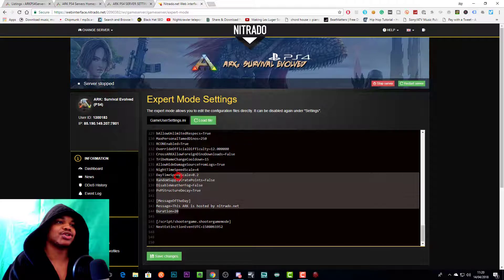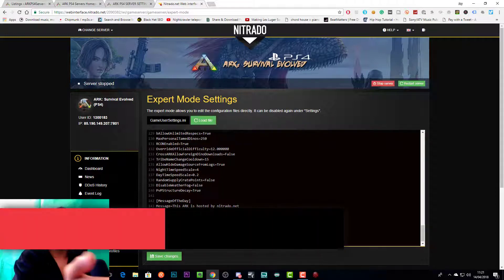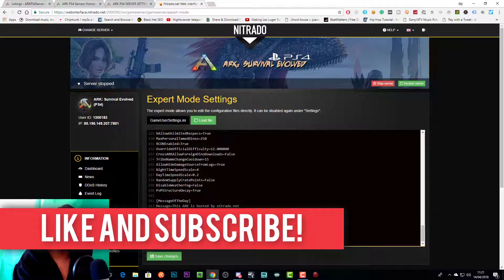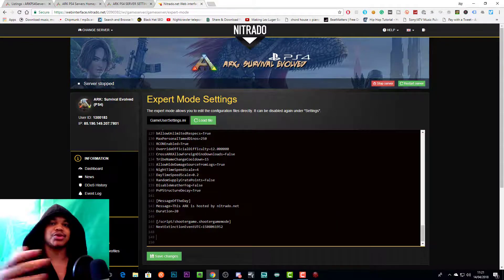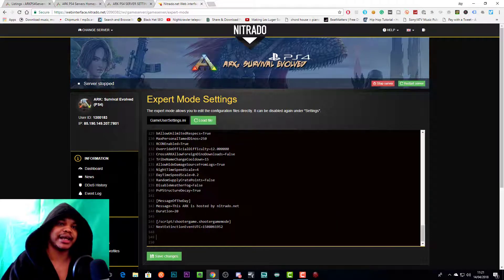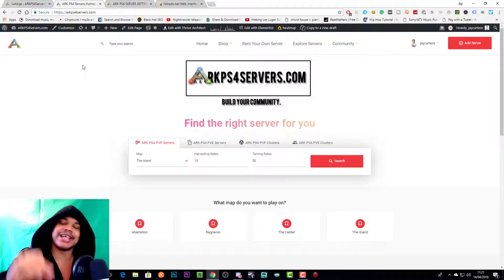You can get your code set up in way less time with the text file. With the PDF you kind of had to scroll down, but with the text file you just click in, press Ctrl+A and you've got everything, then press Ctrl+V in the code area and you're set up. So I'm going to quickly walk you through the process of how to get your code, paste it into expert settings, and get set up.